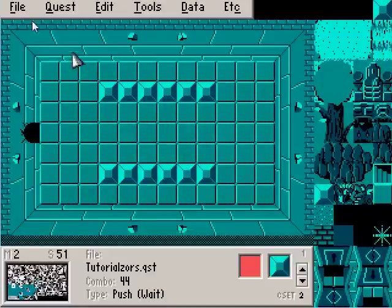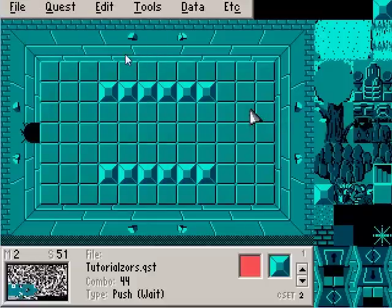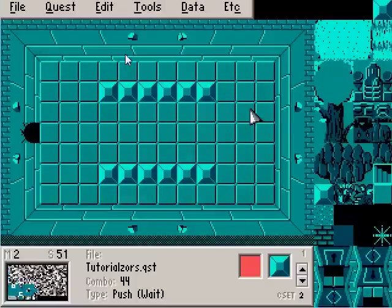For some reason I've noticed that the quest will gain a bunch of resources. Like when we used to load it, it had like 404 combo sets or whatever, and now it's got 50,518 or something like that. I don't know why that happens, but if that happens to you guys, don't worry. I don't think it means anything bad is going to happen to your quest.